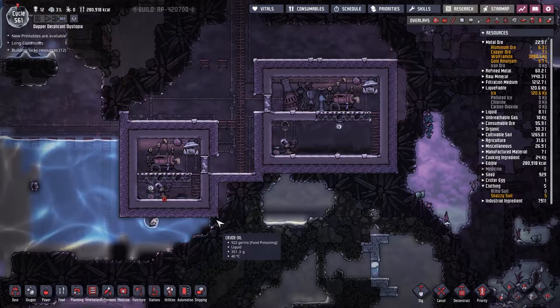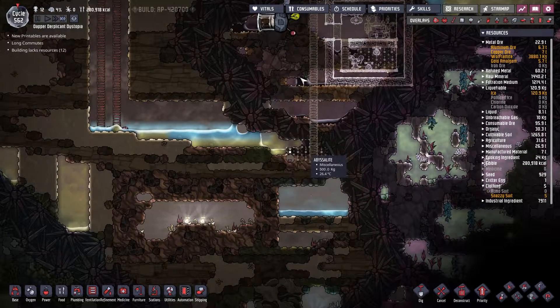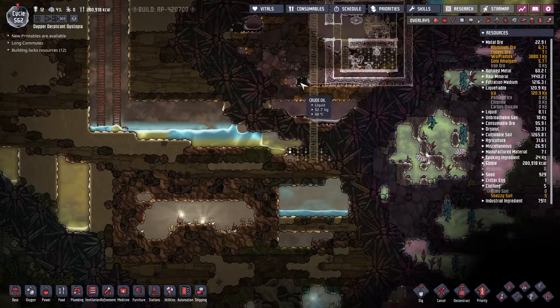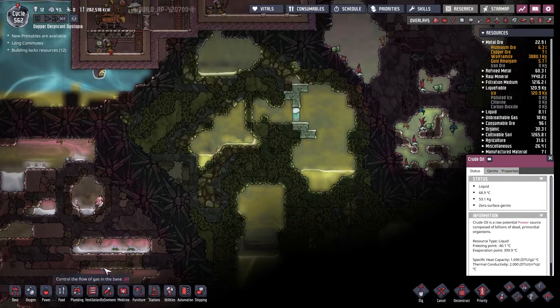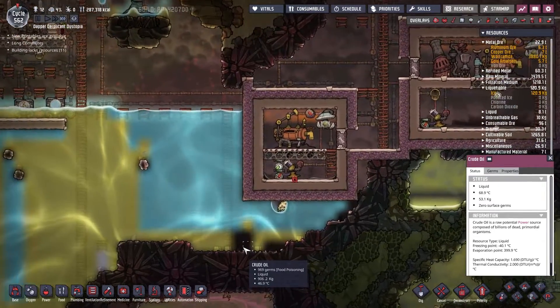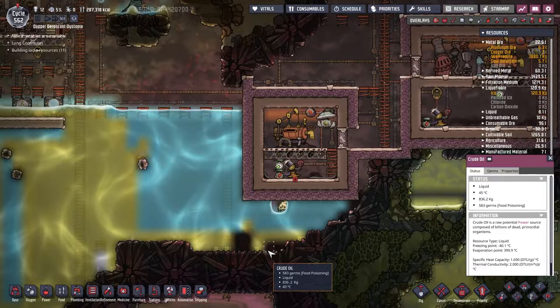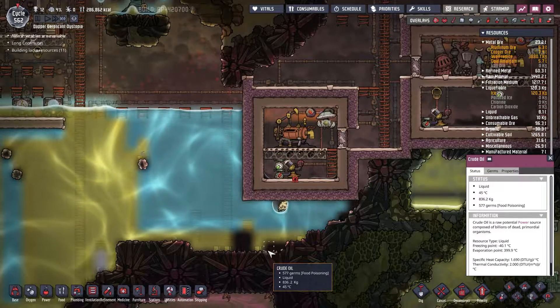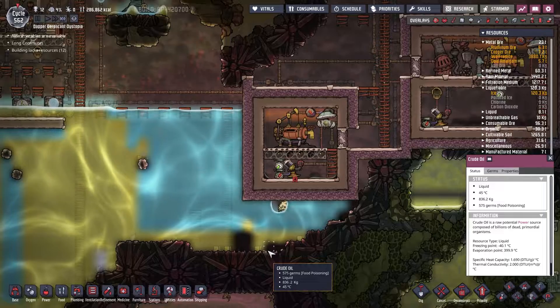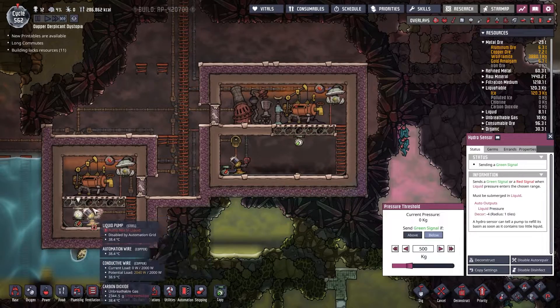Oil has a different level of compression — I believe it's much more viscous, so not as much of it can be in the same tile. I'm fairly certain that's the case. Does anyone happen to know how much oil can be in a single tile before it erupts out? It's still 1000 — okay, in that case that's brilliant. So the 500 is fine for me.